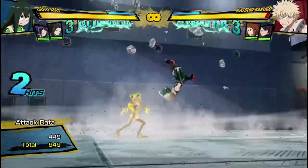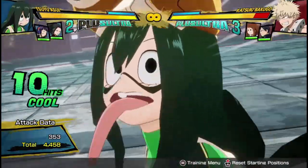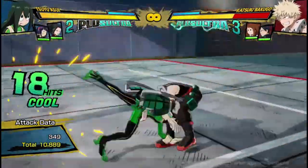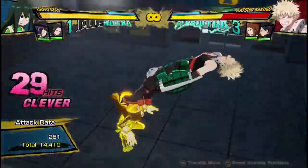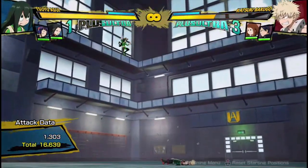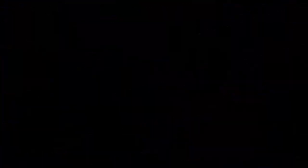She can combo into her plus ultra, and combo out of it pretty easily, using supports like Jiro or someone. You're probably gonna be doing that pretty often. There we go — 16,600 damage with a pretty easy combo, using her Plus Ultra 1.